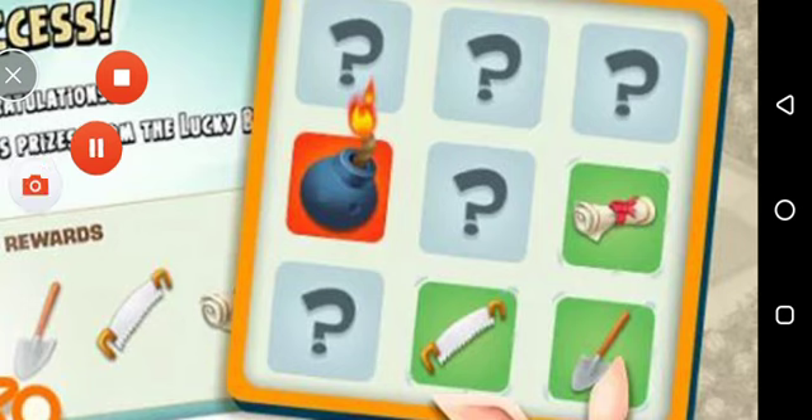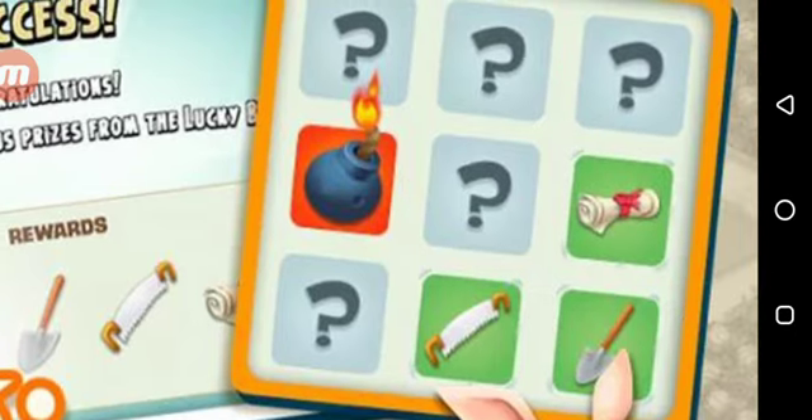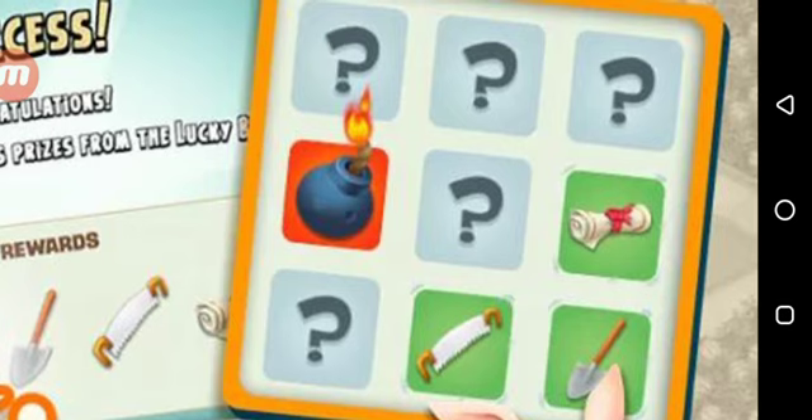The cards are going to get shown and then they're going to get turned, so you guys won't be able to see what they contain. The cards are also going to get shuffled, so you can choose as many cards as you want from them. But please remember that you cannot get any prize if you open, by mistake, your bomb.